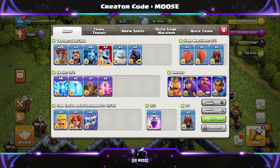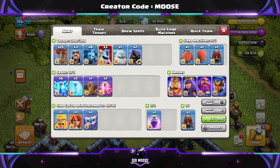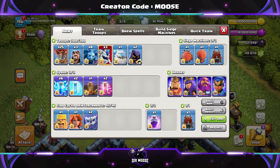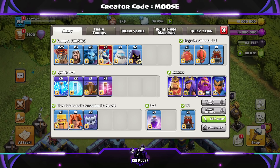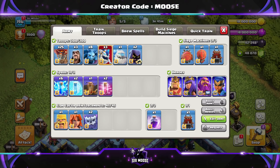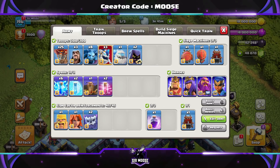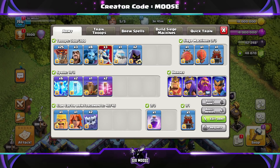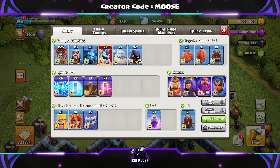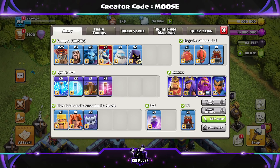I've put together what I thought was a nice and easy attack strategy to use. You're going to have 25 balloons, 3 wizards, 8 minions, 3 magnificent Ice Hounds, 1 Ice Golem, and 2 Headhunters. Your spells are going to be 6 lightning spells, 1 earthquake spell, 2 freeze spells, and 2 haste spells. Your Clan Castle troops: 2 Yetis, a Valk, and a Barbarian by the name of Bob. Your donated Clan Castle spell will be a rage spell to sprinkle on top.